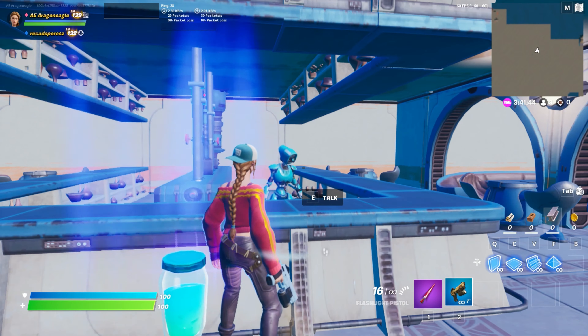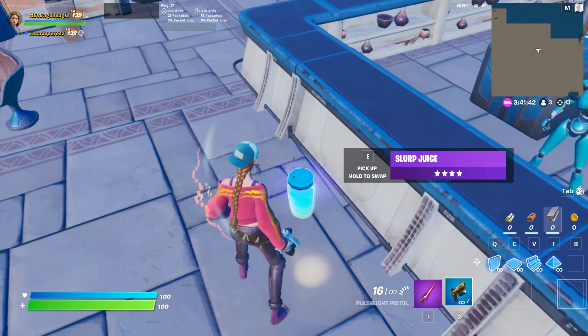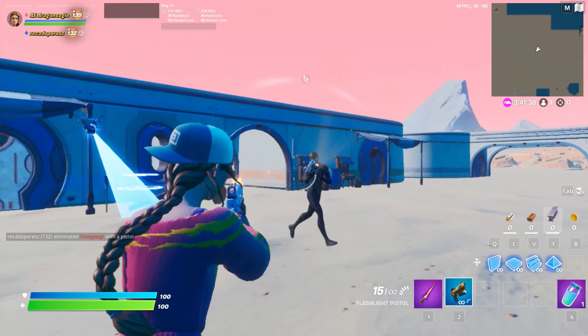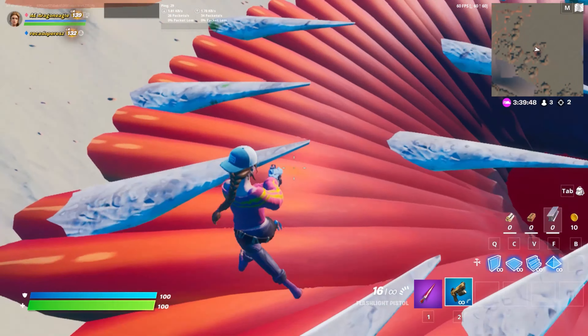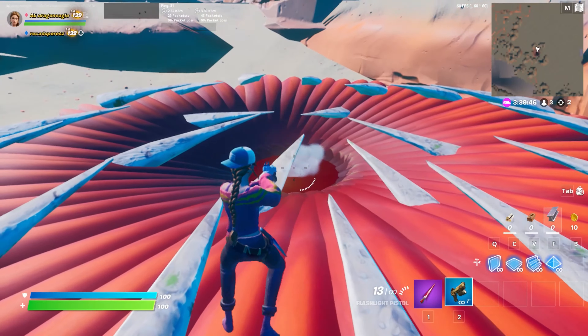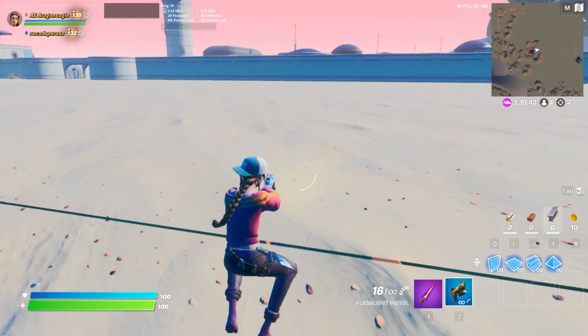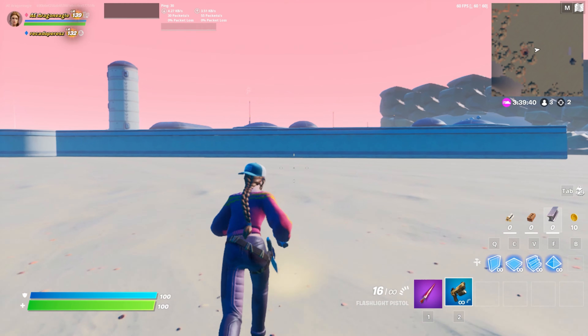It says 'Cantina,' which is kind of cool — there is something going down out here. This is the Sarlacc pit. It does actually kill you if you go inside it, like in the middle, but I'm not going to do that because I don't want to waste a life.